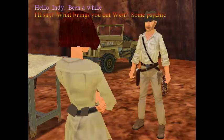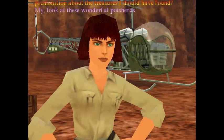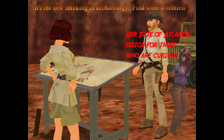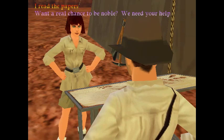Sophia Hapgood — for those who don't know, she was a major character in Indiana Jones and the Fate of Atlantis. She looks nothing like she did in that game, but going from 2D to 3D, I guess. This could be considered a sequel to Fate of Atlantis even though it has no references to it whatsoever.